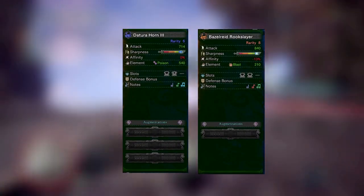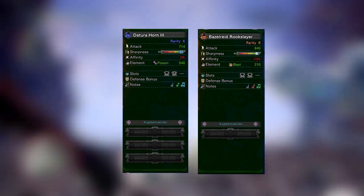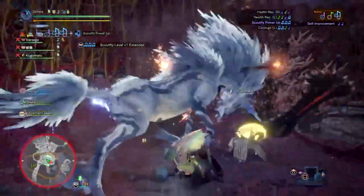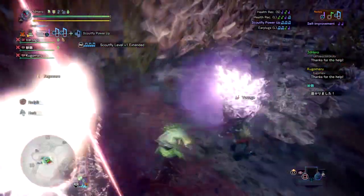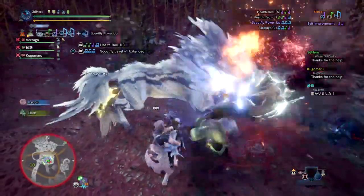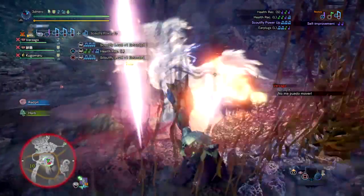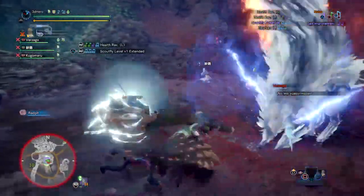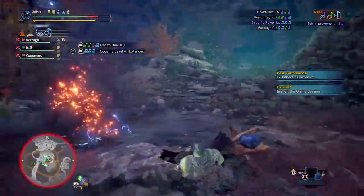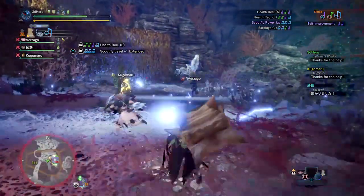You also have the Basework Slayer Horn, a rarity 8 horn with 840 attack — 126 more than the Dottori Horn — 2 level 2 dual slots, a tiny bit of blue sharpness that needs Handicraft, minus 10 affinity, and built-in blast damage. Its songs are self-improvement, attack up large, health recovery small, and recovery speed large. Another top-tier endgame horn — attack up large and recovery speed large is a game changer, letting you do more damage while recovering red health extremely fast. The health recovery small also helps in clutch moments, especially if teammates have Medicine built into their gear.